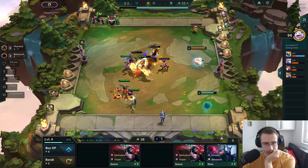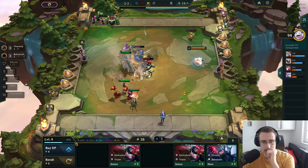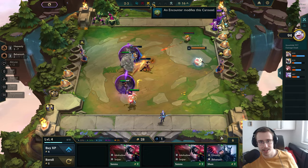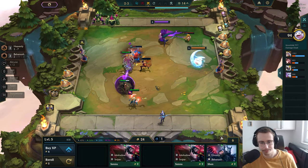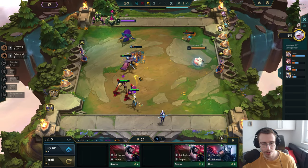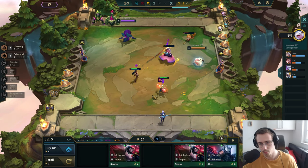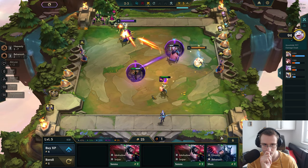I could just level here — I'm seriously debating just leveling, because that would increase my odds of getting a Diana in my shop. Let's do it, let's just go level five. It appears I'm winning. I don't care about the streak, I just want to preserve as much HP as possible.